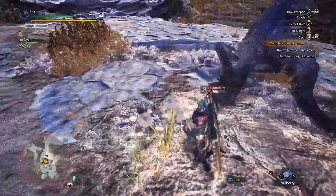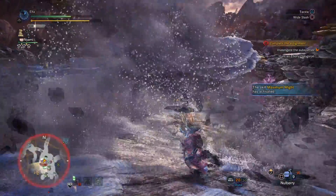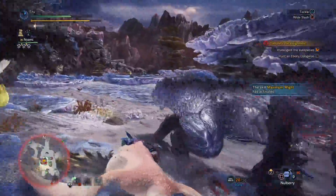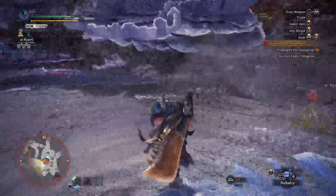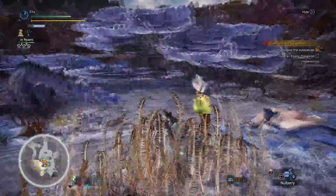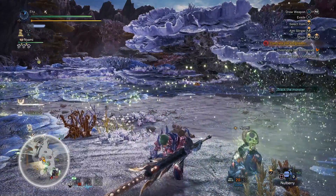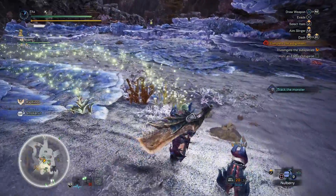Despite its speed, doing this fight with the gunlance wasn't too bad, mostly because I can let Odogaron come to me and then give it a shot to the face. With the greatsword, my positioning is a bit more important as a result of having to constantly move around. Edgy Clifford is kind of spastic as it moves around, which means my opportunities to hit it are a bit more limited.